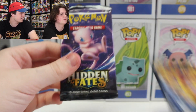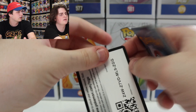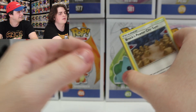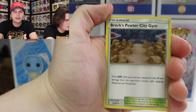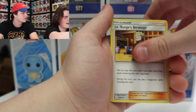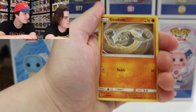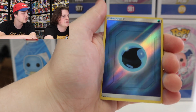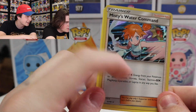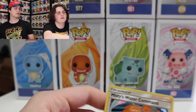Let's do the Mew pack first. Fingers crossed — Noah, is it three from the back or four? It should be three. Okay, so here's the code card if anyone wants it. Here we go. We got Brock's Pewter City Gym, Giovanni's Exile, Lieutenant Surge's Strategy — three trainers in a row. Then Clefairy, Koffing, Voltorb, Cubone, Geodude — a lot of classics. Reverse Holo Energy, and then Misty's Water Command, which is a holo! So it was four from the back. That looks really cool — not full art, but still great. And the last card is a Fire Energy. So far we're doing pretty good.